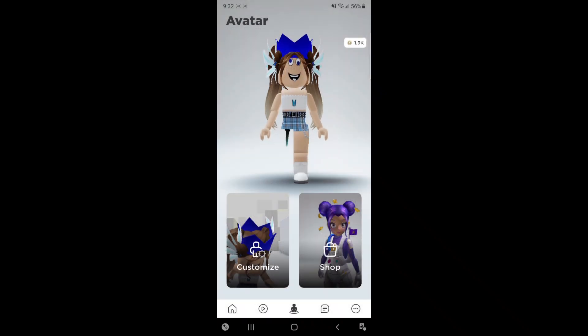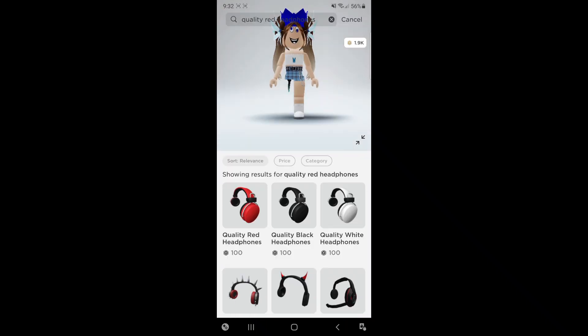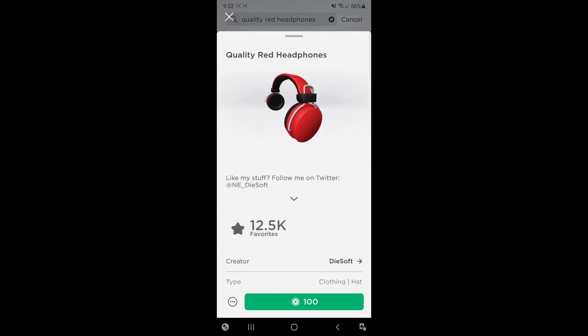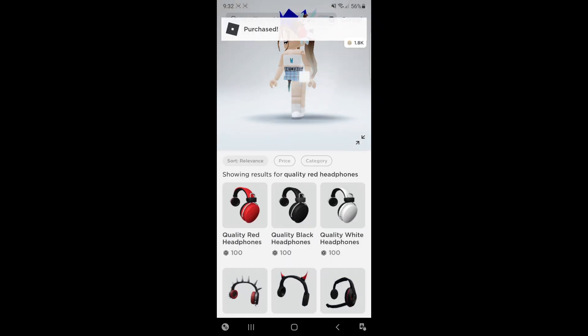Now let's go back into the shop. Go on top of the search bar and search up Quality Red Headphones. After you're done searching that up, here come some headphones — the first one is the red ones. Those are only 100 Robux and we're going to buy that. Would you like to buy Quality Red Headphones? Yes. Let's wear the item after the purchase. Let's buy it. And there we go.